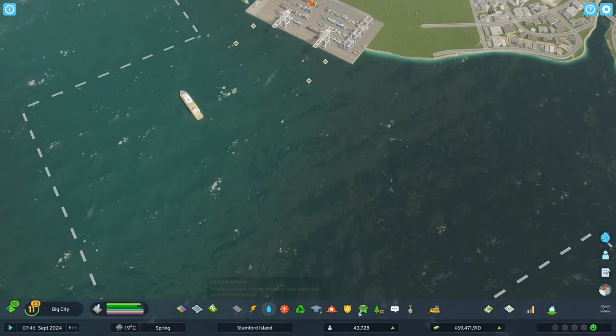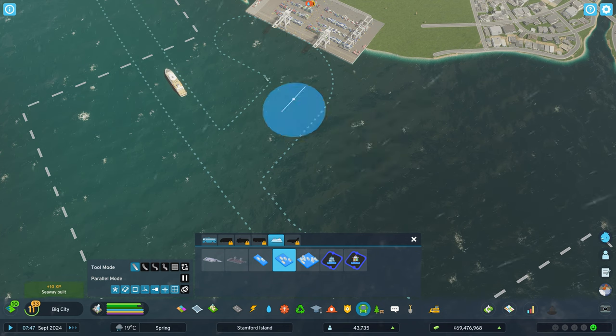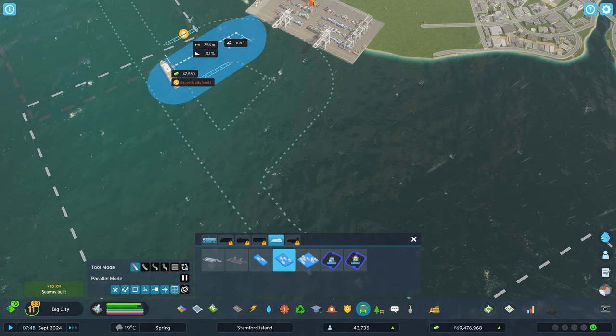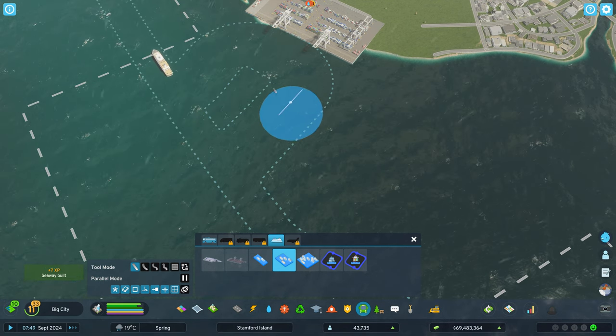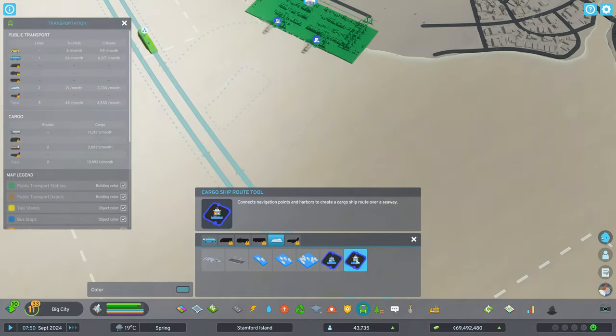I've done that now. We can come in here and connect like this — this one is just outside but we got it in there. Then you just want to use the cargo ship route tool.